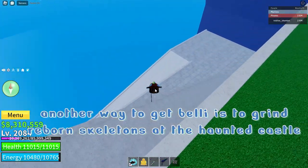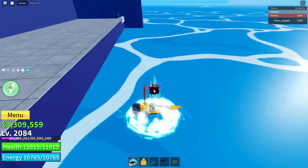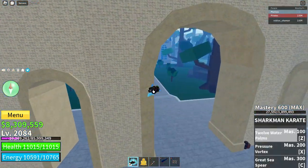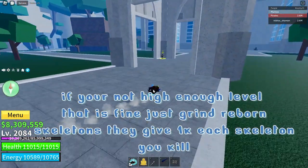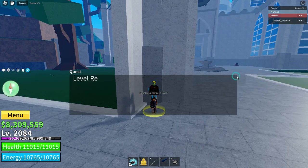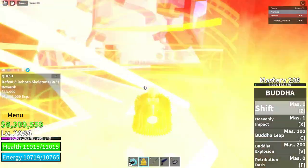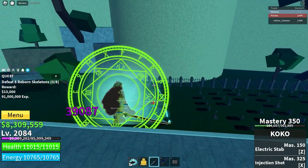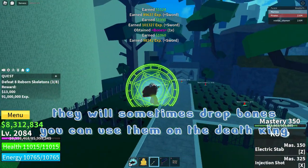Another way to get belly is to grind reborn skeletons at the Haunted Castle. If you're not high enough level that is fine — just grind reborn skeletons, they give 1k belly each skeleton you kill. You also get 13k for completing the quest. They will sometimes drop bones you can use on the Death King.